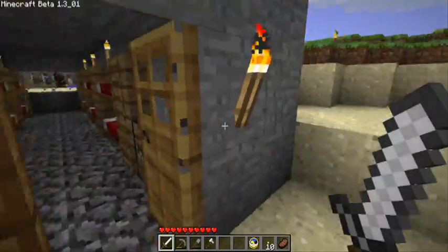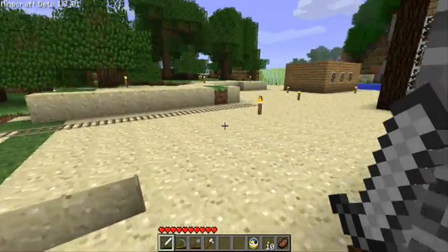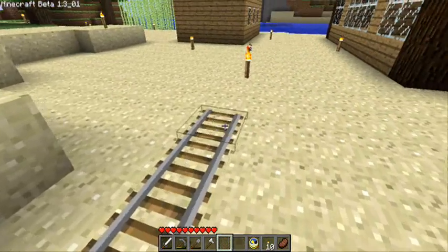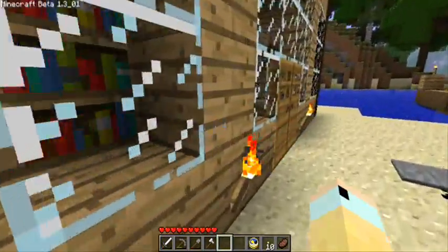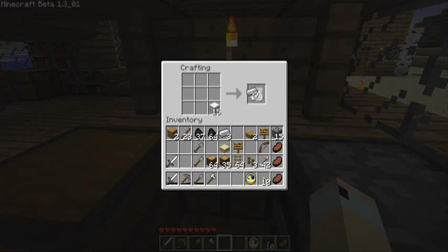Now that we are back to life and we've recovered, let's go make these minecart boosters. What you're gonna need to make a booster is another cart. Let's extend this track a little bit and go make some minecarts. To make a minecart, it's the same formula as a boat.